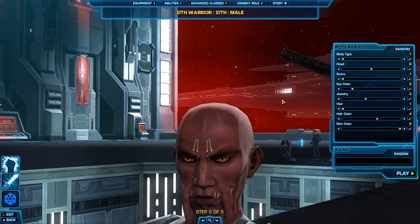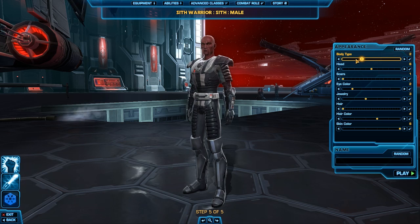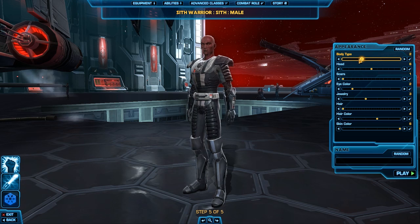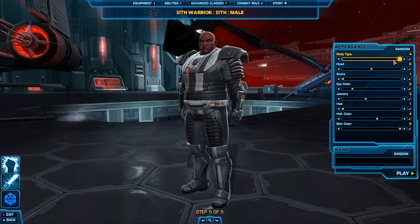So there are your four body types: the scrawny one, the athletic build, the muscular angry badass guy, and then there's your little chubby one.